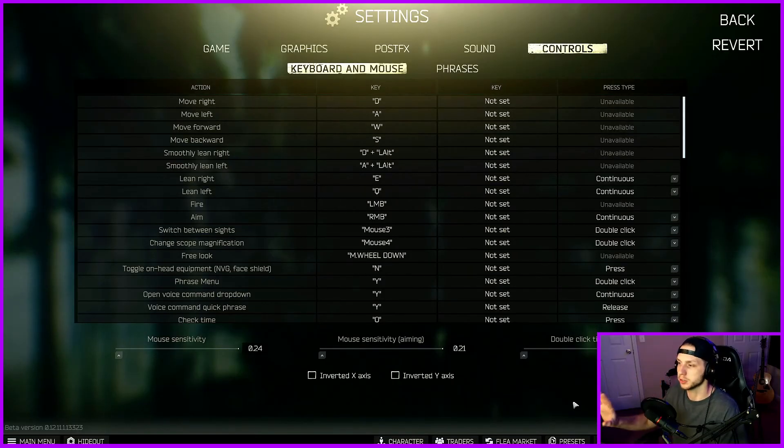Now what I want to touch on is I want to go through these settings real quick. Settings are personal preference whenever it comes to like sensitivity and keybinds and stuff, but whenever it comes to graphics and post effects and all that stuff, I think that you can't enjoy a game to the fullest without it being set up properly. Now a lot of this will depend on your hardware, but before I get into the visual aspect of things, I want to talk about keybinds.